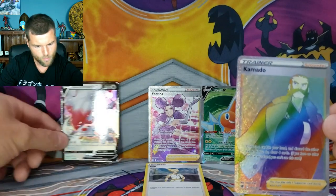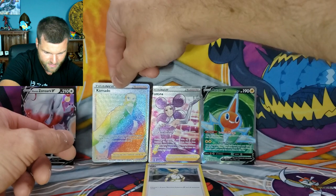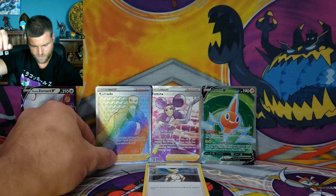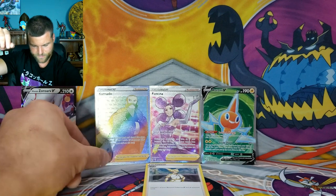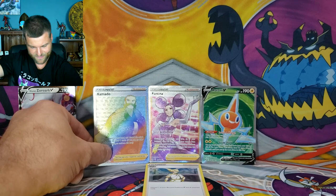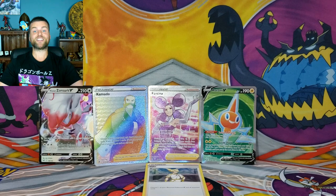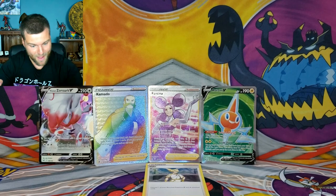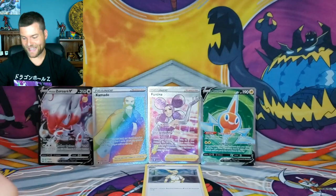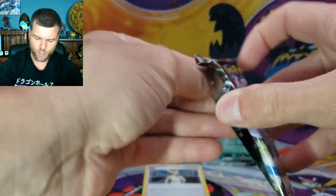Alright guys, we got two Full Arts, we got a rainbow, a V, and a holo. Now we're picking it up, we're building up the energy! We got double turbo energy — I'm pretty sure there's triple energy something going on. We're doing awesome, we're having fun, we're opening Pokemon cards — what else can you want?